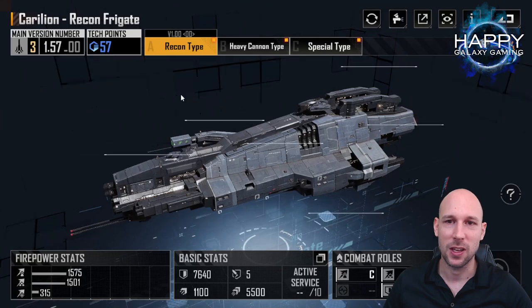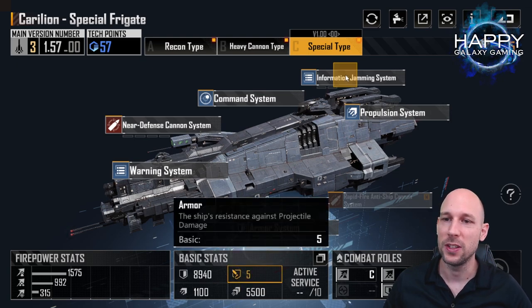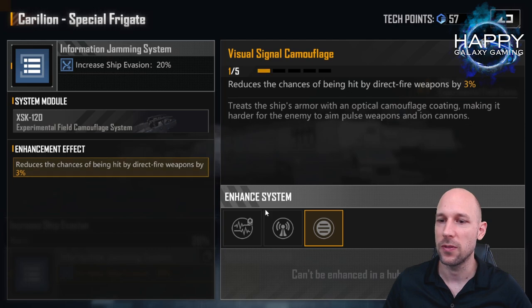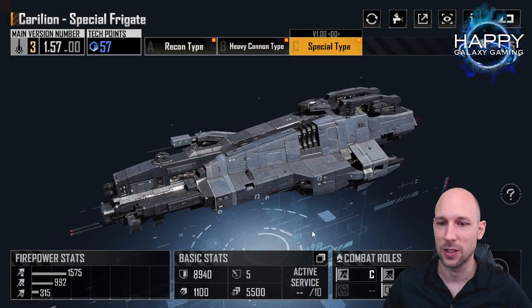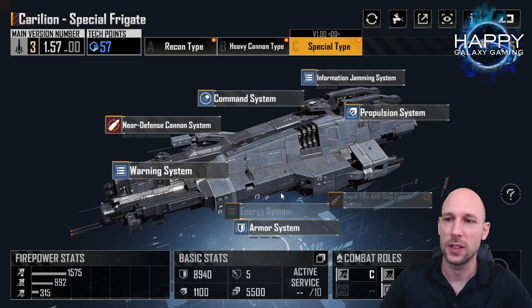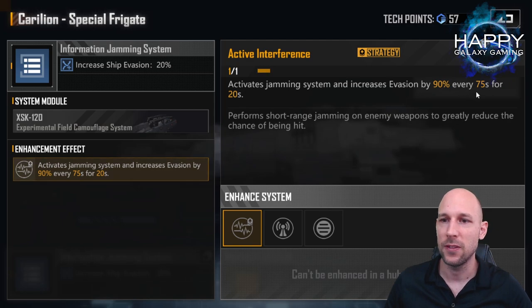If you take a look at my favorite ships, the Carillion for the front line — it's not great armor-wise, but you get all these additional evades. The base ship evasion is already 20%. You can get additional evasion for different weapon types. Honestly I go for the weapon types — it seems to be more consistent and therefore better in my opinion, because you always start with the cooldowns activated. For new players not aware of this: the jamming strategic type says every 75 seconds for 20 seconds.